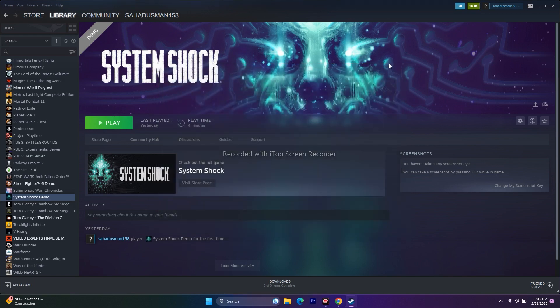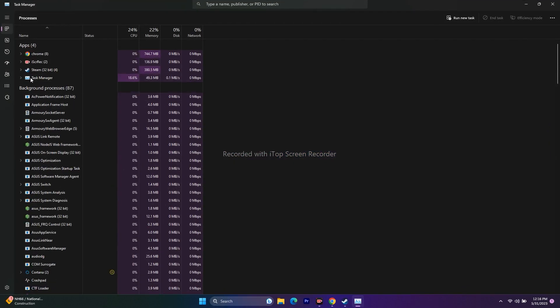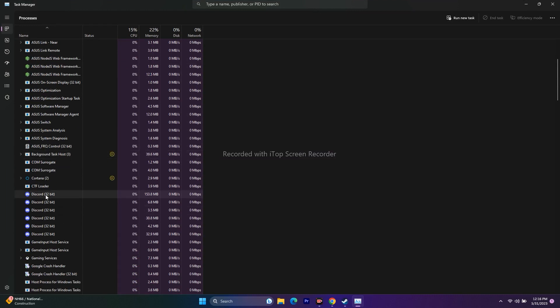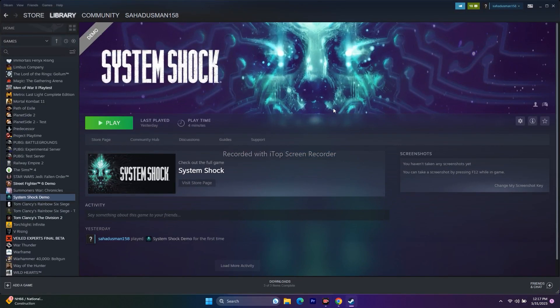Next, close unnecessary background tasks and overlay applications, as these can cause crashing and launch issues. Open Task Manager by right-clicking the taskbar. You may find 87+ apps running in the background. For example, if Discord is running — which is a common overlay app and a main cause of issues — right-click it and select End Task. Also remove any overclocking applications like RivaTuner or MSI Afterburner. Once everything is closed, go back and try launching the game.